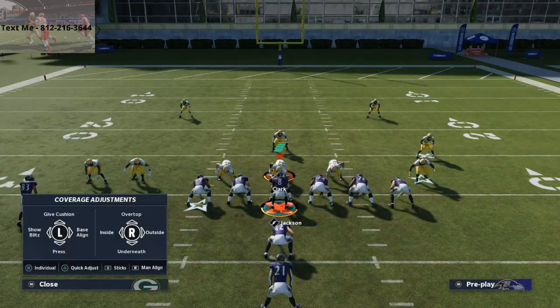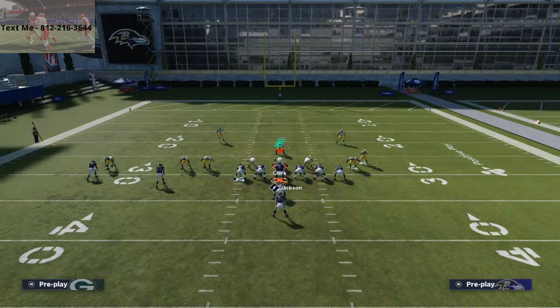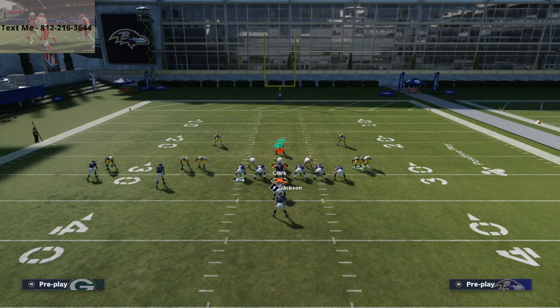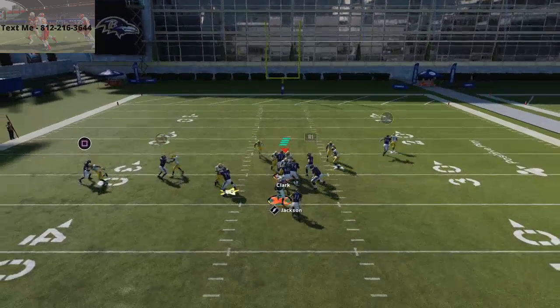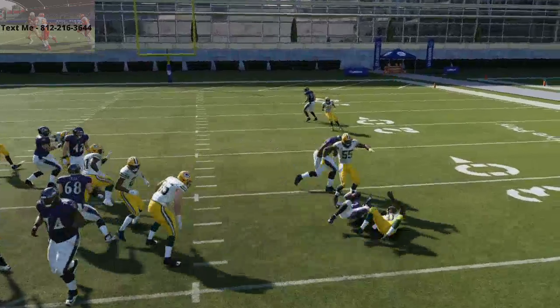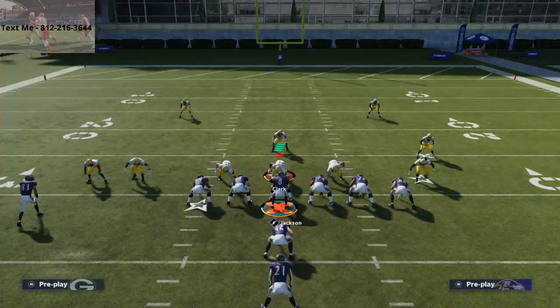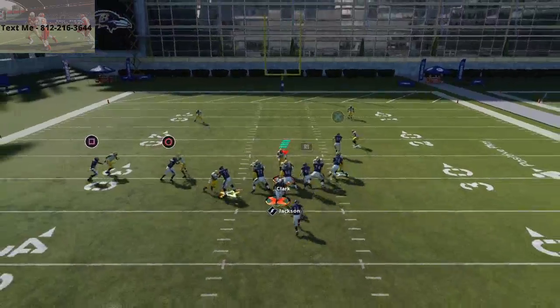The draw is just a very effective run. Everyone crashes to the middle of the field and then you can kind of cut to the outside. Now you won't be able to make that cut every single time with like a Mark Ingram, but if you have like a Barry Sanders this is going to work very consistently.